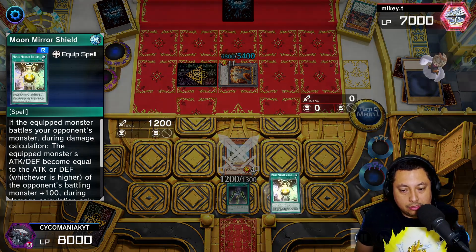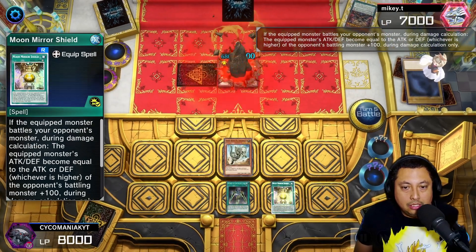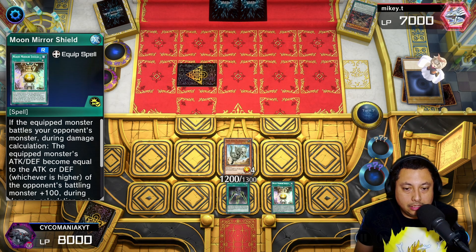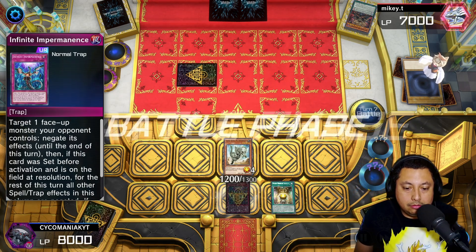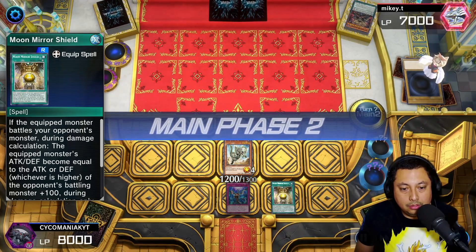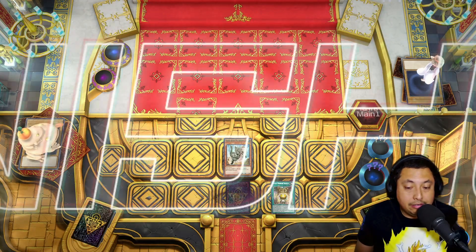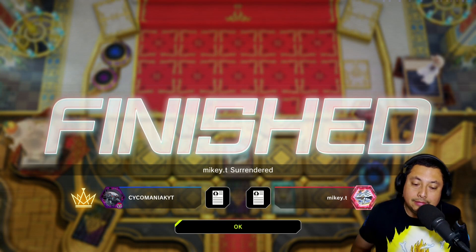We're going to get the Fossil Dyna out and put the Moon Mirror Shield on it, and get rid of our Nibiru token. They don't have anything else — very shocking. We get the Imperm, and we're going to go ahead and attack their Kaiju. They draw and they surrender. They cannot do anything without special summoning, so pretty toxic. Let's hop right into the next match.